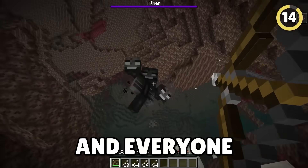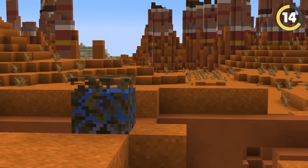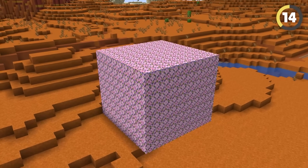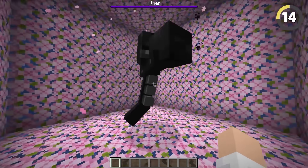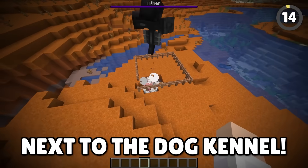The Wither is terrifying and everyone has different tactics against it, but there's word going around about the strength of waterlogged leaves — they apparently can survive the explosive attacks from the Wither. I made this leafy cage that the Wither will have to blast through. That's another myth busted! I really shouldn't have done this experiment next to the dog kennel.